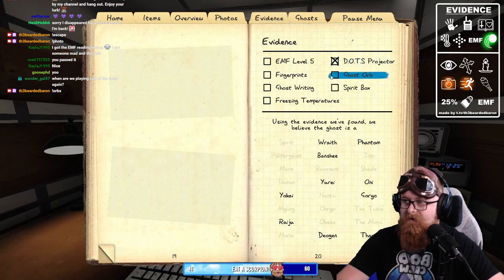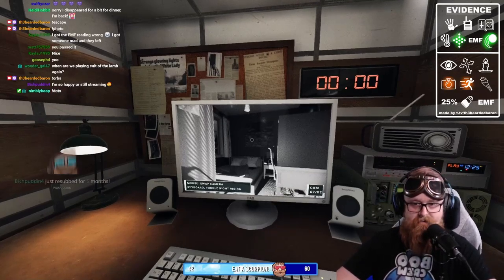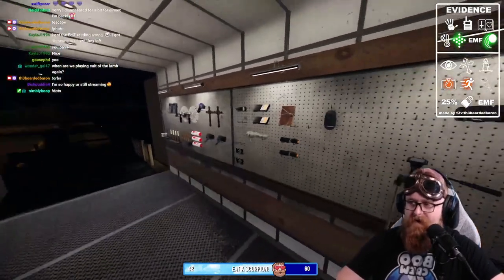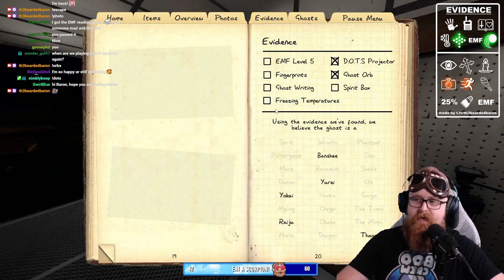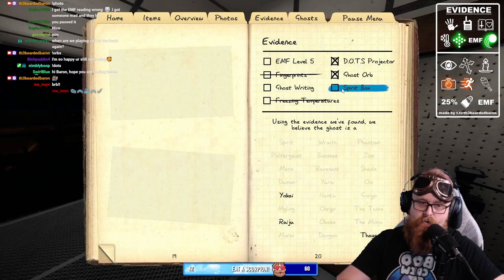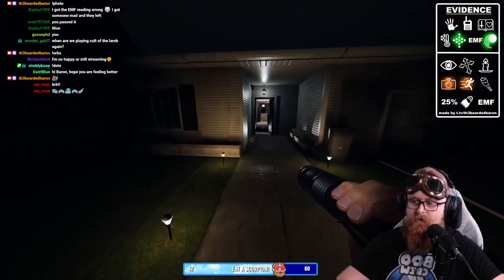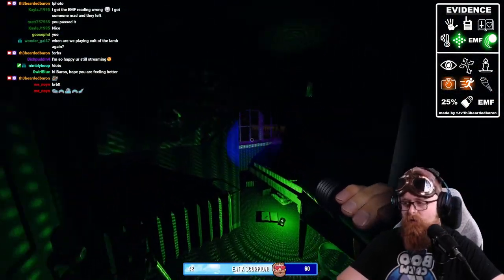We'll annotate that in the book: dots and orbs confirmed. At this point I like to rule out what we have left. We haven't gotten freezing so I'm going to mark that out — we don't necessarily need it. No fingerprints either, so we can mark that out. That leaves us with three choices: EMF 5, ghost writing, or spirit box. The ghost writing book is already in there, so I'm going to bring in the spirit box. I'll also bring in a UV light because a lot of times if you're not getting fingerprints you can still get footprints to help fill out the book.